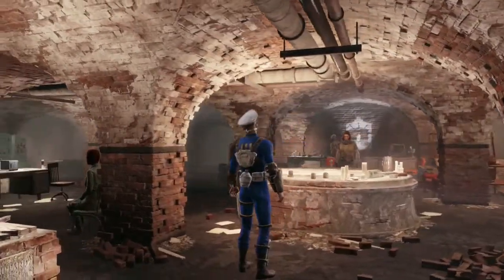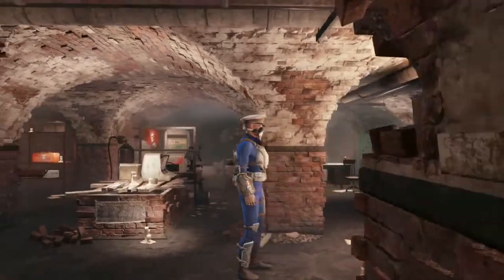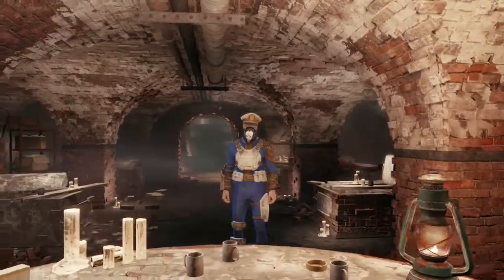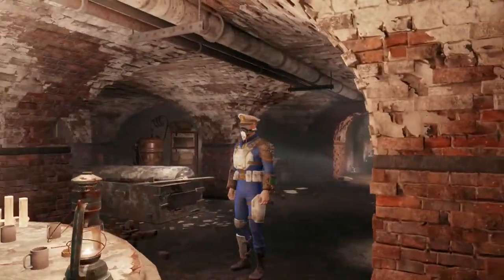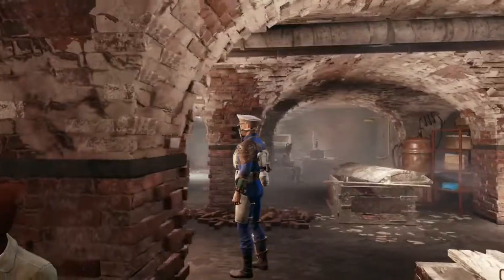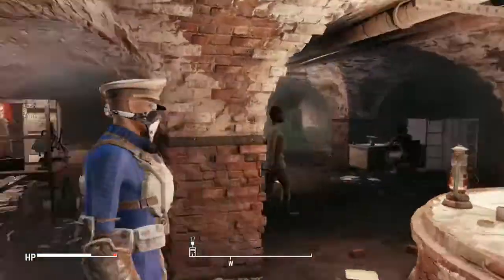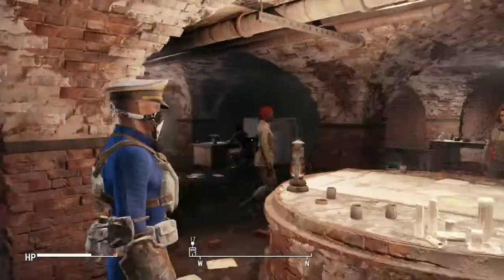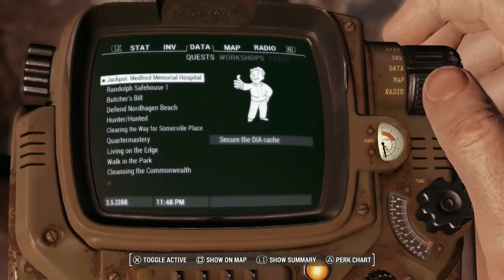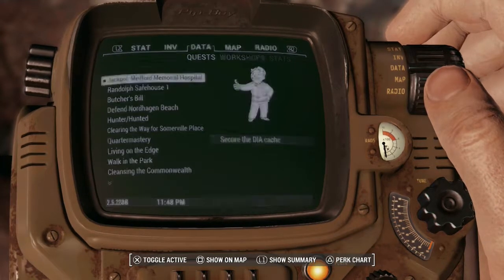So what are we doing today? We have been working towards getting an armor upgrade called Ballistic Weave, which is going to allow us to dramatically increase the resistance of typically very weak cloth armor items, like our vault suit and perhaps even our captain's hat. We've done like six quests to try and unlock this, and we are finally down to the very last one. The quest we're going to be working on today is Jackpot, Medford Memorial Hospital.